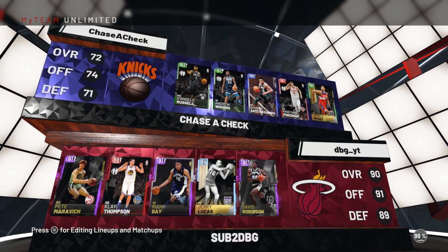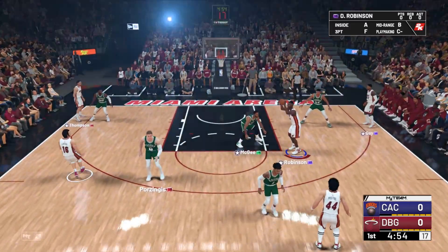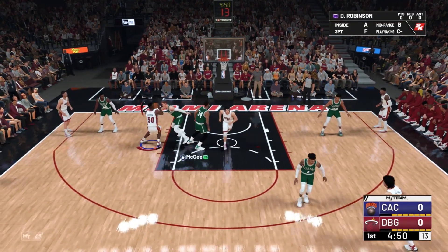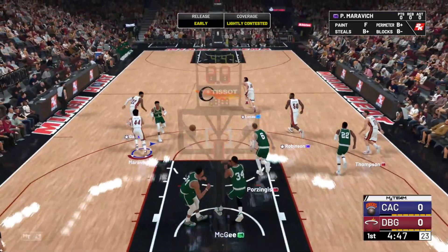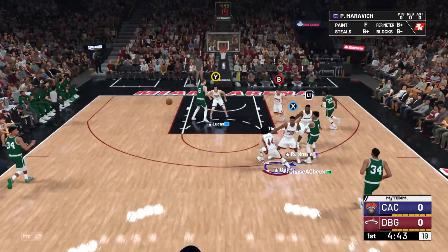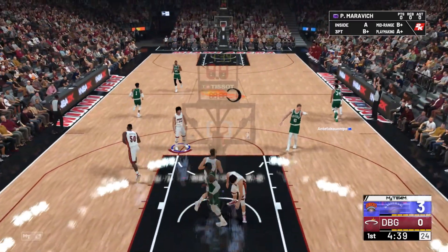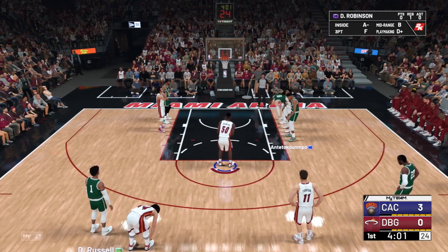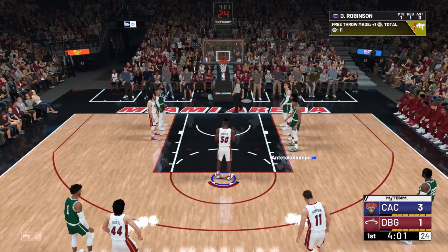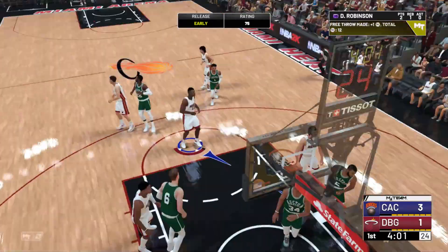We're playing against a Chris Stapps team — not a great team, but he's a really good player, so we should be okay. Vamgy is a really good defense center so this will be a tough matchup. Good defense by Chris Tapps there. The post game is definitely better this year, but it is not anywhere near as overpowered as some people made it out to be. They just hit a three on us with Sapphire Giannis — 75 rating, but not a bad release.